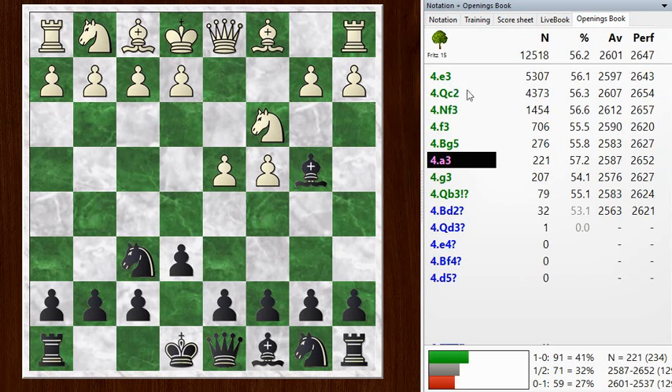Queen c2, the Classical variation, is most often seen at top levels these days. Knight f3, the Kasparov variation, is an interesting way to play. And f3, just pawn to f3, is another interesting way to play — I don't see that too often. But I've faced all these others pretty regularly. But a3 is interesting. Chess Explained plays the Sämisch as well, but he actually plays e3 first and then plays a3 a few moves later, and we'll see it transposes into one of the lines of the Sämisch.